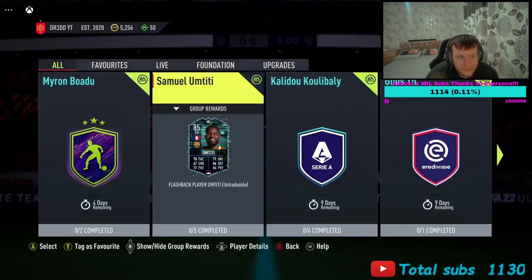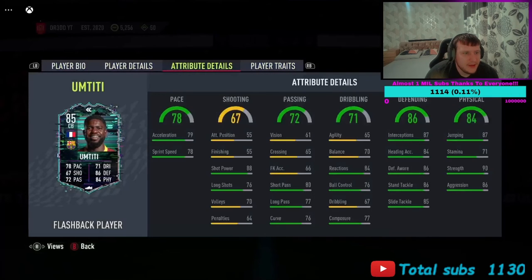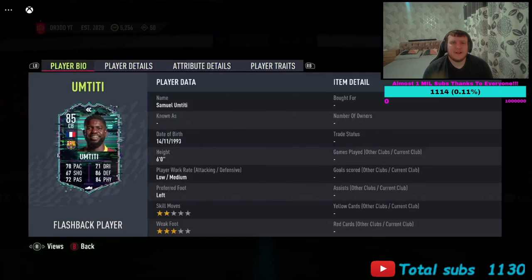Is he worth it? He's injury prone, no pace above 80 - 79 and 78 pace. Low stamina, terrible balance, terrible dribbling. But his defending stats are solid: 86 defensive awareness, 86 standing tackle, 84 sliding tackle, 87 interceptions, 87 jumping, 90 strength. I'd rather keep my Kim Pembe - you could use that money on a brick wall to keep it to the end of the game. I'd probably take a miss on this one, but if you've got fodder, get him done.